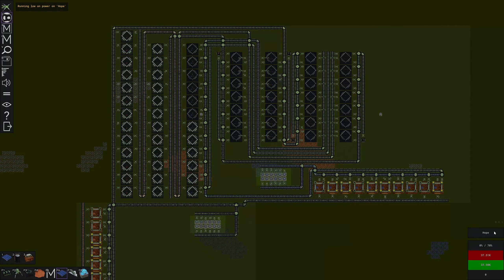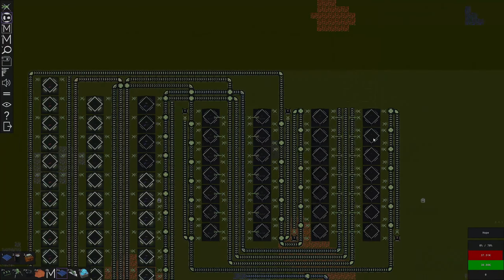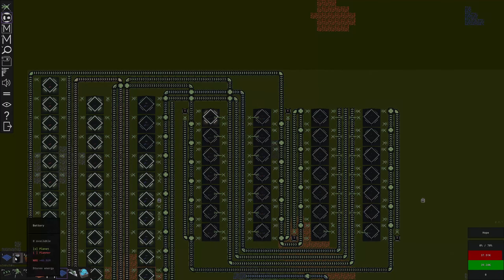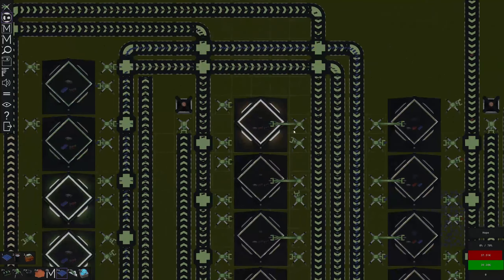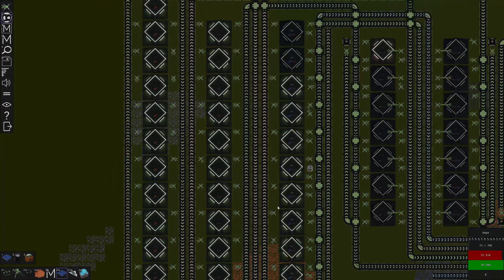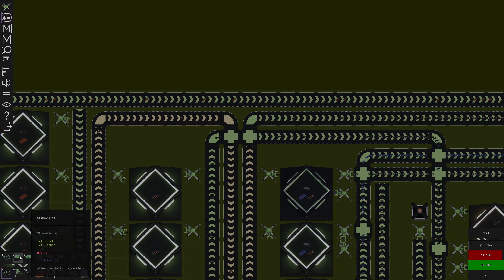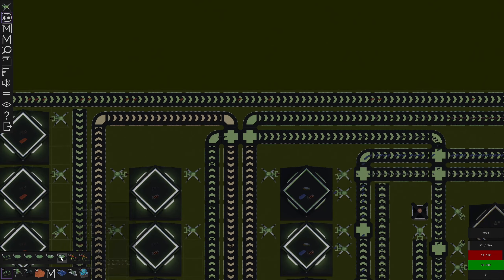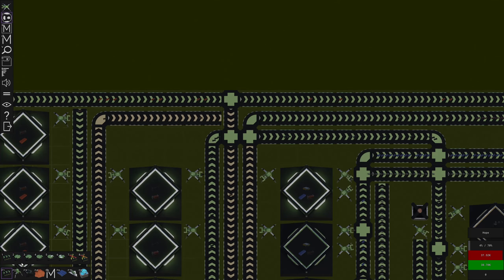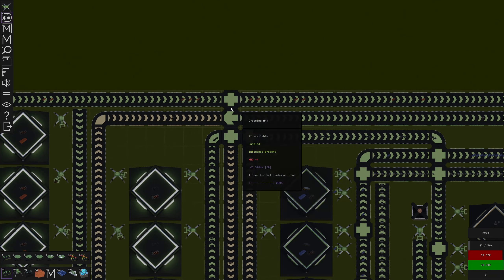Now we're running low on power again after all that - it makes sense. But this is going to start making us a whole pile of solar panels. We've got five solar panels now. Any batteries yet? No batteries yet - that kind of makes sense because the batteries take wires and the wires go through all of this other stuff before they finally make it here.